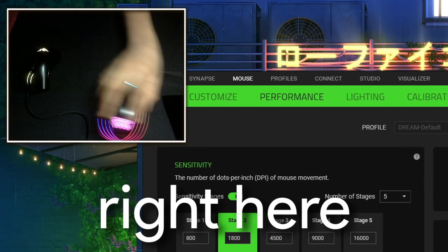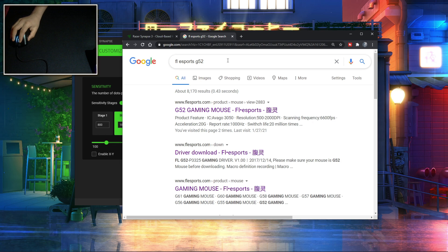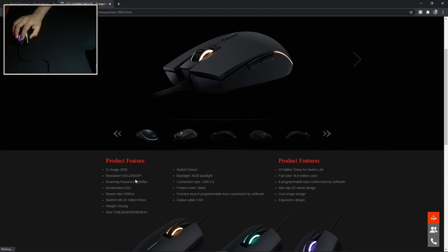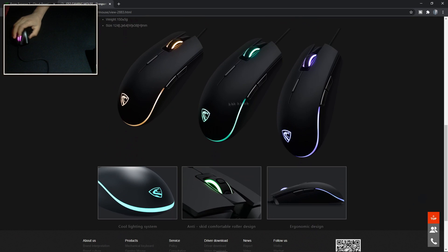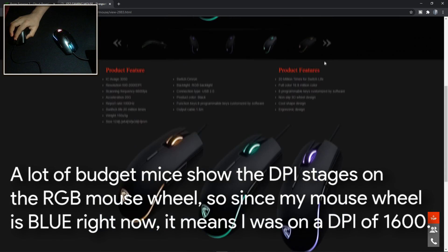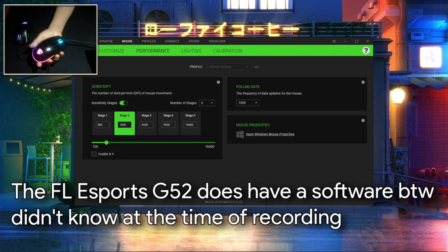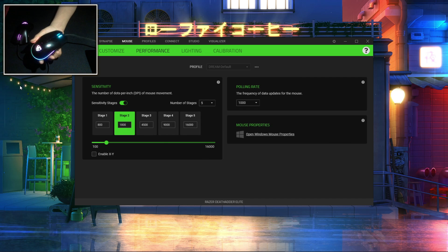If you have a budget mouse like this one right here — it's the eSports G52 — you can search it up. What you want to do for a budget mouse is search up the brand name, find the website of the mouse, and then find the specs. Right here it should say 500 to 2,000 DPI, so the max DPI is 2,000. Right now I'm at blue, which I'm pretty sure means around 1,800. That's how you can find your budget mouse's DPI.